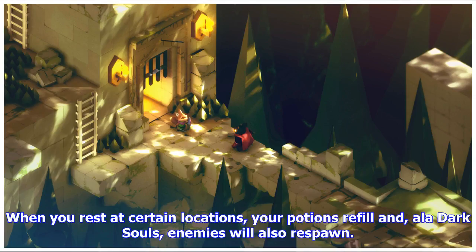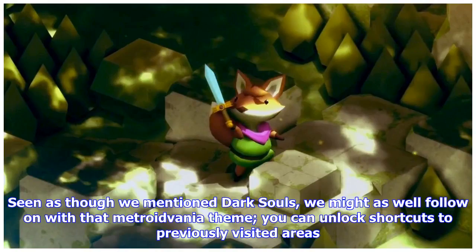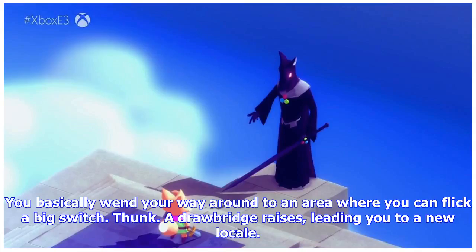When you rest at certain locations, your potions refill and, à la Dark Souls, enemies will also respawn. Seen as though we mentioned Dark Souls, we might as well follow on with that Metroidvania theme — you can unlock shortcuts to previously visited areas. You basically work your way around to an area where you can flick a big switch. Thunk! A drawbridge raises, leading you to a new locale.